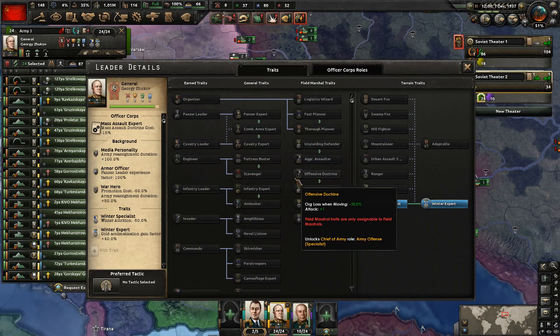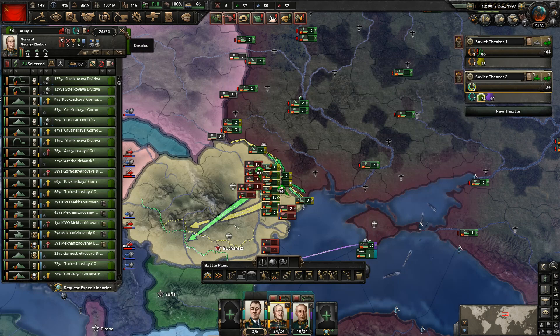Someone mentioned that Zhukov can level up, and he actually does have a level-up available, but he doesn't have any traits that he can get, unfortunately.